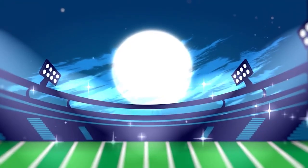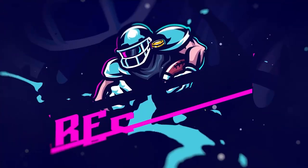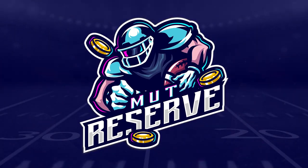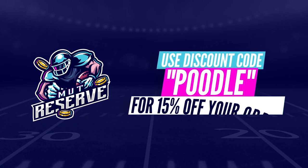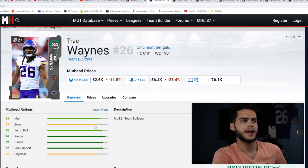If you guys are looking for super cheap and reliable coins, look no further than my sponsor MuttReserve.com. They're awesome to work with, they got 24/7 support. Don't waste your money on packs — hit up the sponsor, use code Poodle at checkout for 15% off your entire order.